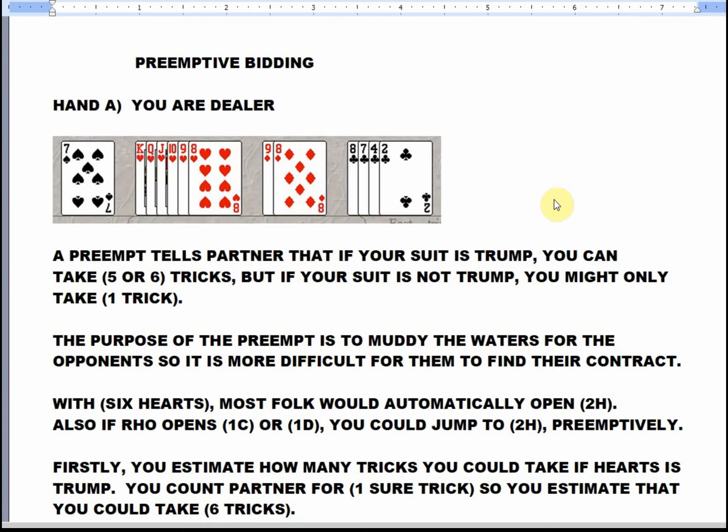We haven't talked about preemptive bidding. This is a hand where you could take quite a few tricks if hearts is trump. The preempt tells partner: if your suit is trump, you can take five, six, or seven tricks. But if your suit is not trump, you might only take one trick or none at all. The purpose of the preempt is to muddy the waters for the opponents, to make it more difficult for them to find their final contract.